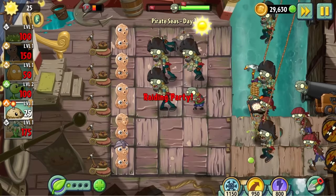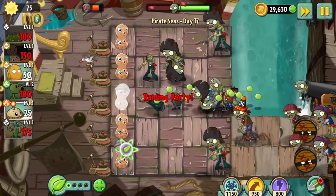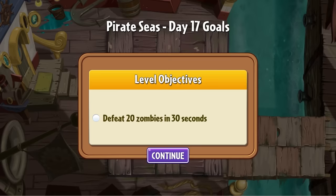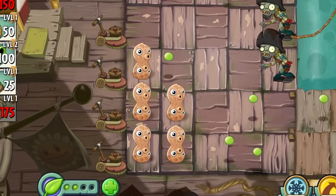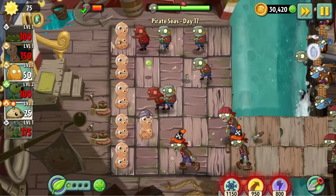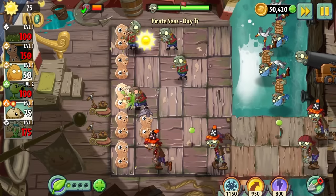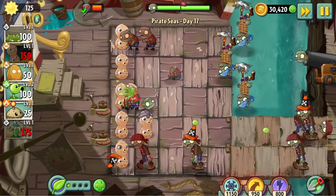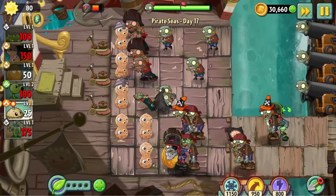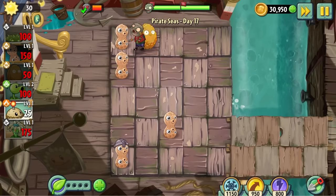Day 17 was the third level in a row I couldn't beat first time. The difficulty is really starting to ramp up. This level has a really unique objective: you need to kill 20 zombies in 30 seconds. It's a cool idea, but if you've beaten the final wave then you've beaten the challenge anyway, so it's pretty redundant. This was also the first level I was really getting violated by these birds — getting your nuts pinched like this leaves you with an entirely exposed lane. I wish I had a cool explanation as to how I beat this one, but I kind of just kept running it back until I got it. It took me well over an hour.